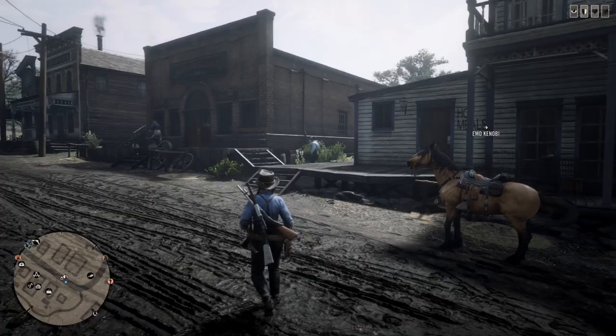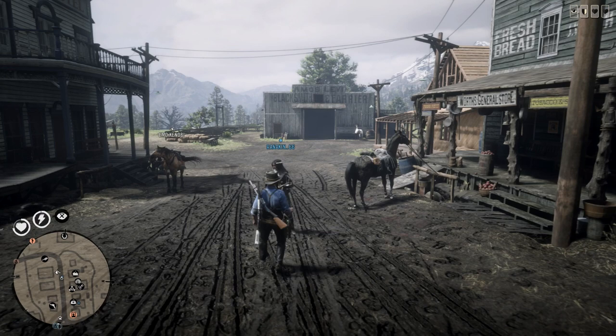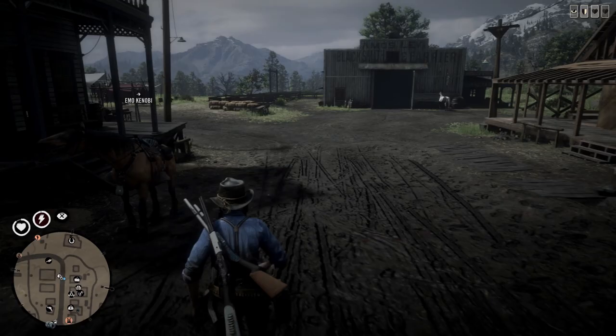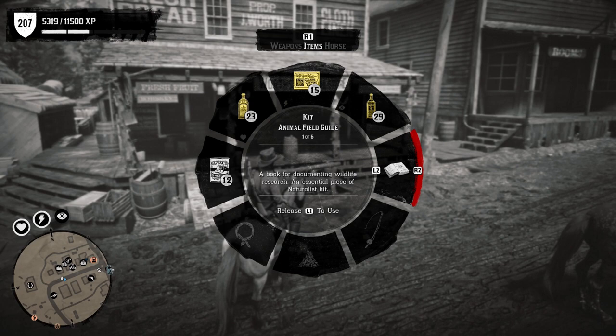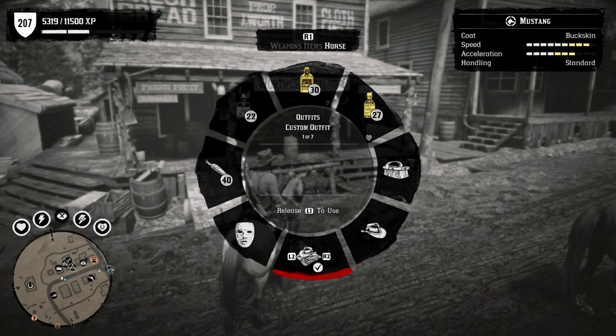Right, now we need to get you some money. If you sit on your horse, hold L1 then press R1 twice — can you see your hat at the bottom where it says custom outfit? Yeah, press it — hover over it and then let go.